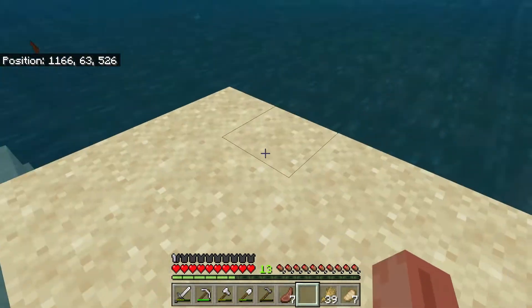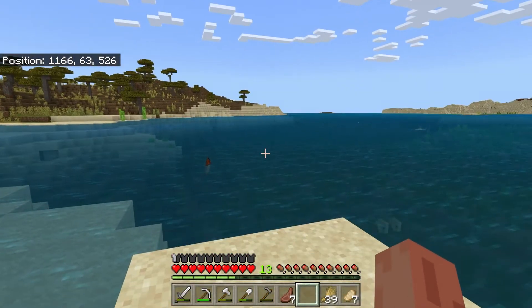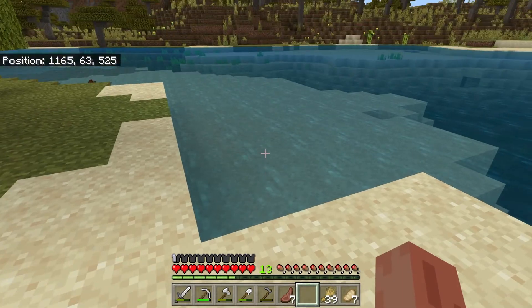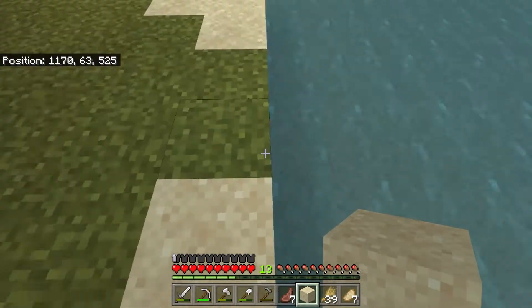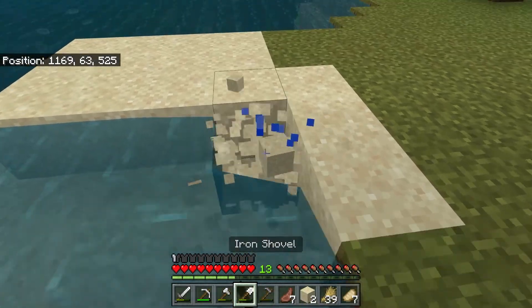To get glass you need sand. If you are lucky enough to find a whopping great desert like I have over there, then you can use that. Otherwise, just use the sand you'll see on all kinds of beaches and stuff. This stuff here is fine. It's a little bit slower to dig out if it is underwater, but this stuff here is really quick to dig out.